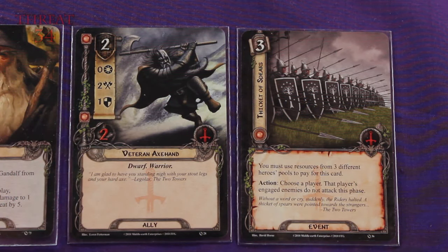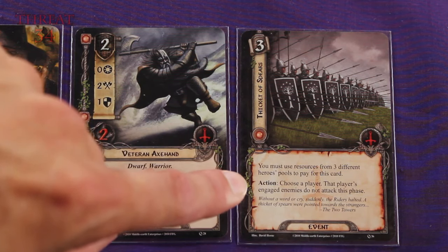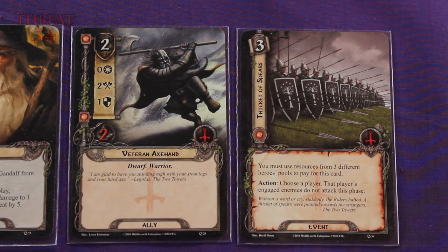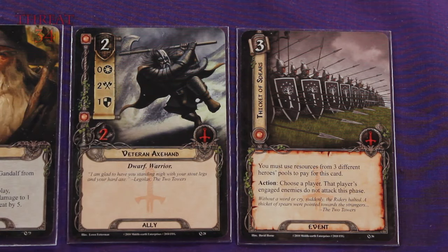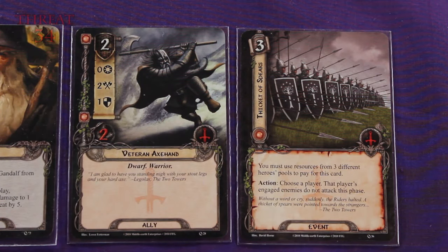The Veteran Axe Hand doesn't have any special abilities, but he's got a couple of hit points and can attack pretty decent. But this event card — Thinking of Spheres — is interesting. It says you must use resources from three different heroes' pools to pay for a card. We already know you can combine your heroes' resource pools to pay for cards if they have matching spheres of influence. But this means the card is really designed only for a single sphere deck, because if one hero wasn't from the tactics sphere, you couldn't use resources from three different heroes' pools.